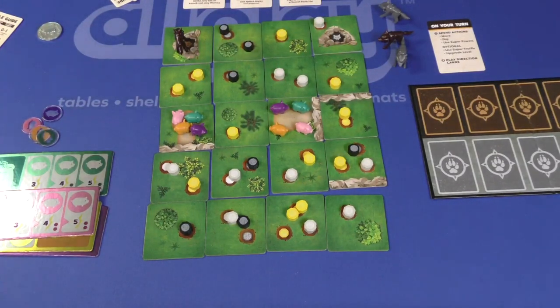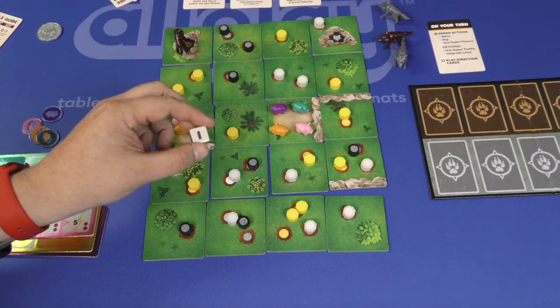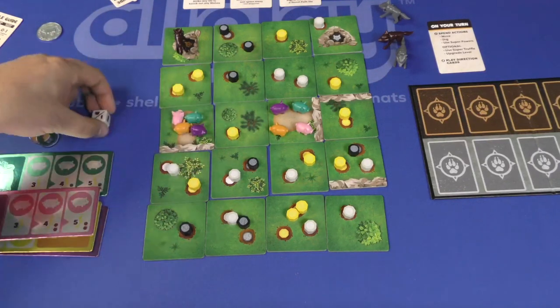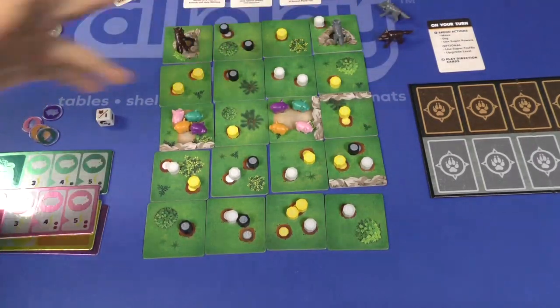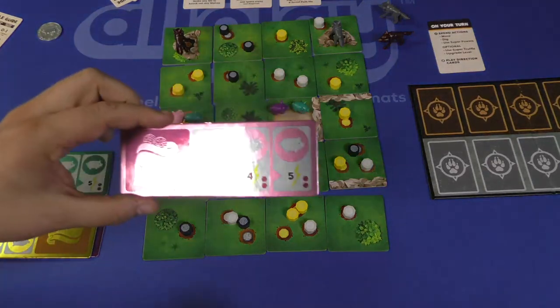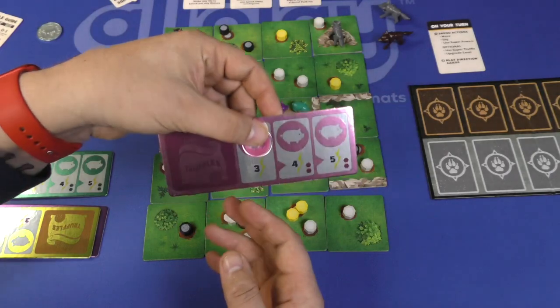Each turn of the game, one person — the starting player — is going to roll the wolf die. This shows how many direction cards each player is going to play. If a new wolf is played, then the next color — in this case a gray wolf — will come out facing north, and the gray wolf die is added. After that's been done, each player in turn order is going to spend actions. At the beginning of the game, each player has three actions, and you'll have a token here to show that.